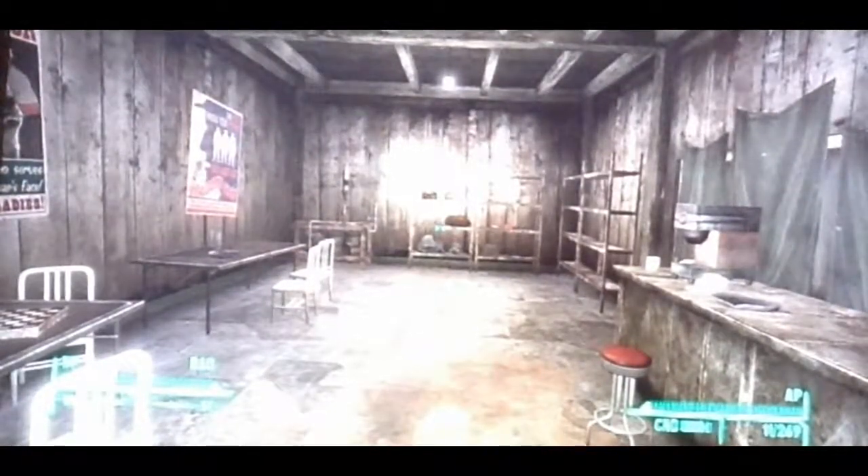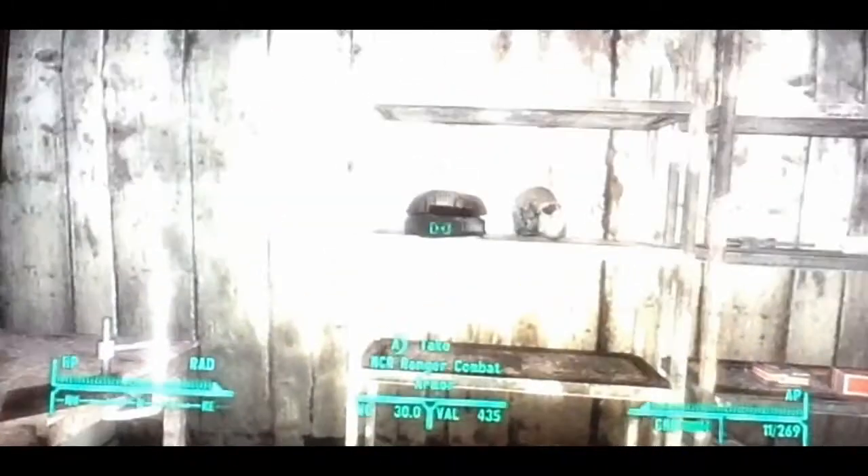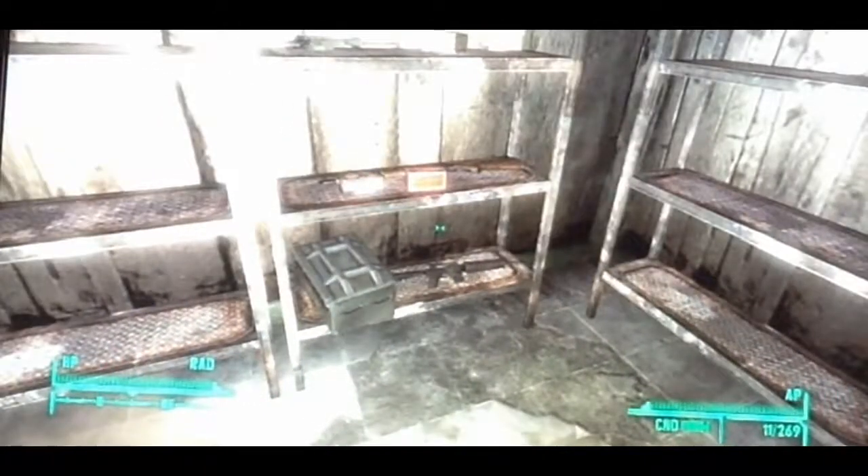As soon as you go inside, take a right and you'll find this room. The armor is here, here, and here, and then there are a few weapons inside that should be very useful.